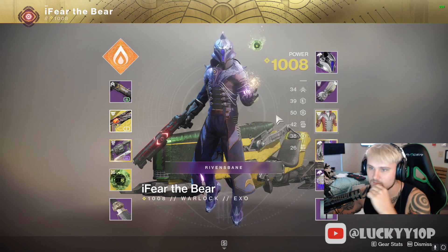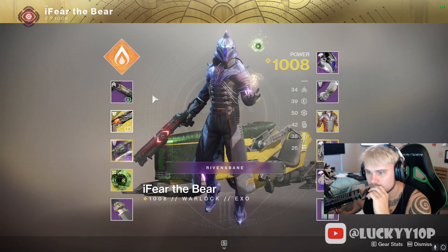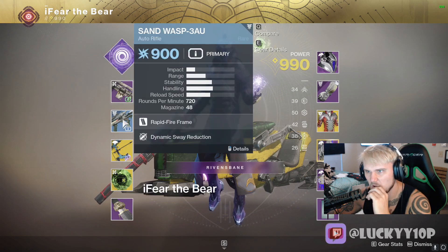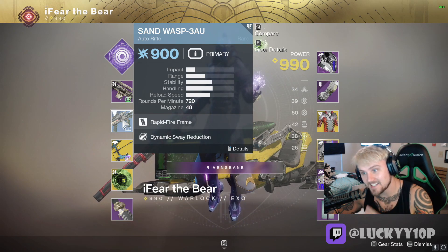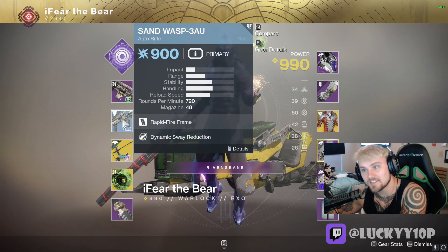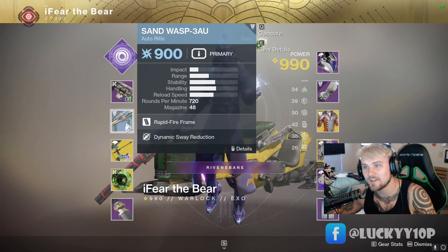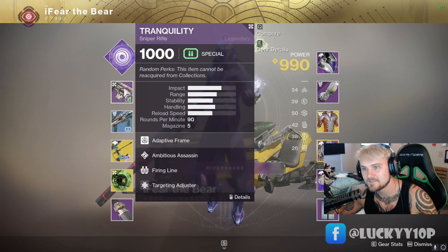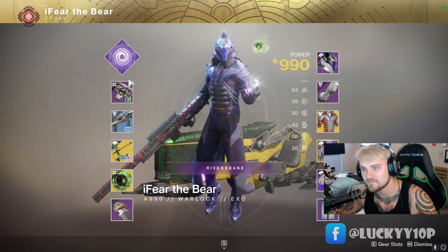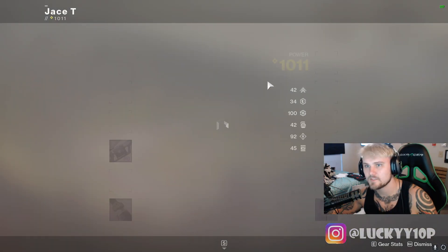Oh, this Sand Wasp has Dynamic Sway Reduction — the god-tier perk. This is actually nasty. This blue auto rifle, I pulled it out of collections the other day, this thing is actually nasty. And a Tranquility — not bad, not bad. All right Jace, you're up.